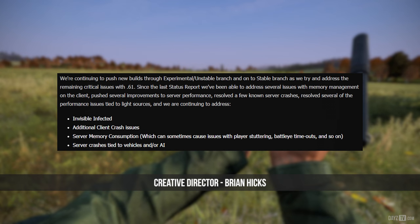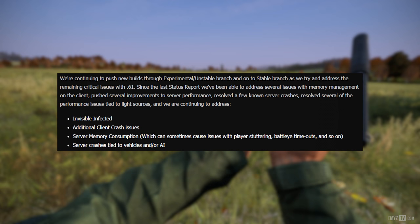We're continuing to push new builds through the experimental unstable branch and onto stable branch as we try to address the remaining critical issues with 0.61. Since the last status report we've been able to address several issues in memory management on the client, pushed several improvements to server performance, resolved a few known server crashes, and resolved several performance issues tied to light sources. We are continuing to address invisible infected, additional client crash issues, server memory consumption which can sometimes cause player stuttering, BattlEye timeouts, and server crashes tied to vehicles or AI.